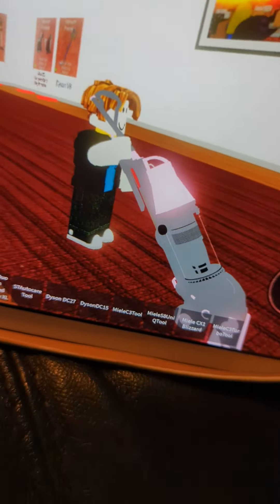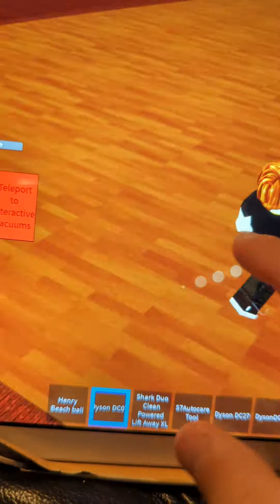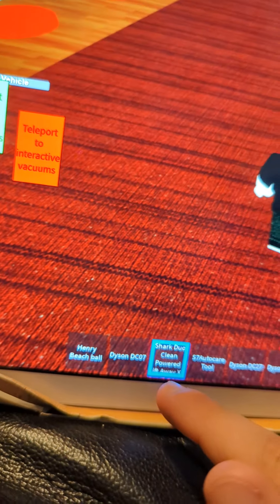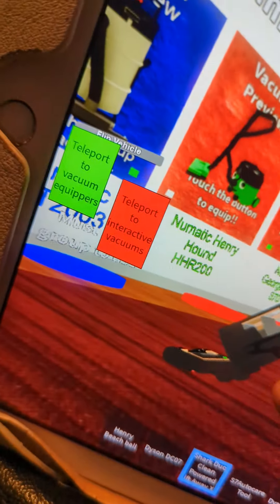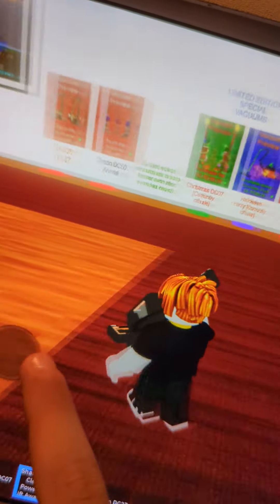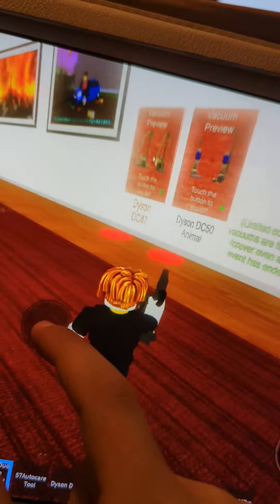On this carpet here I'm going to show you the vacuums one by one. We have the Henry beach ball — there's nothing. D07 sounds like one as well. You can just walk around with it vacuuming. Then you have the Shark — they're actually pretty detailed, so quite cool. You have to pay Robux for some items because some of them are good.